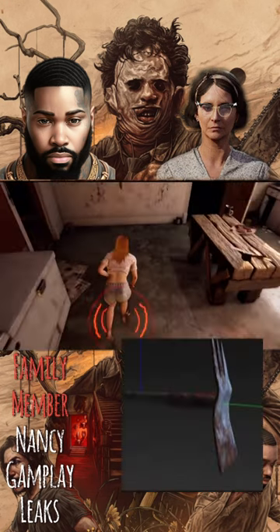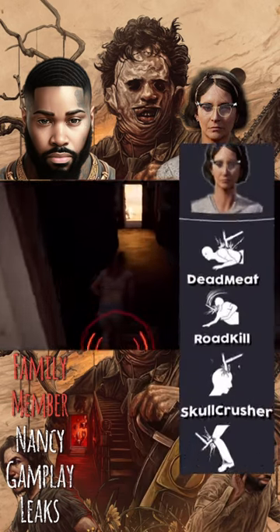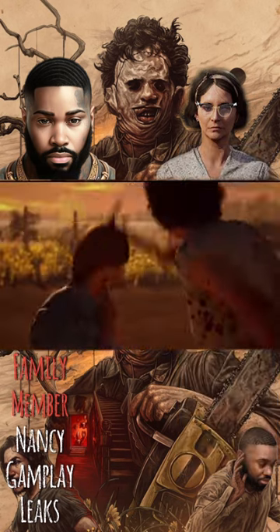Nancy's weapon of choice is a hoe, which she can use to do four different executions: dead meat, rogue kill, skull crusher, and the hobbler. The execution you're seeing right now is called the dead meat.